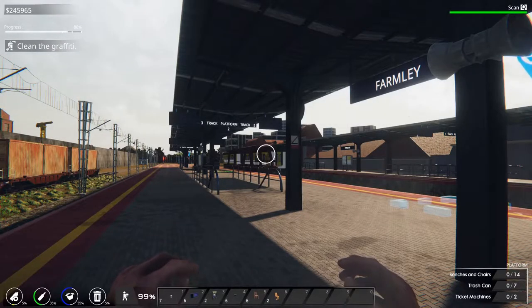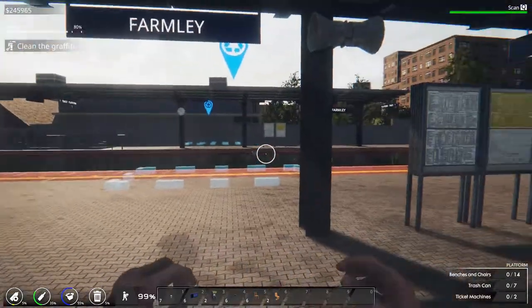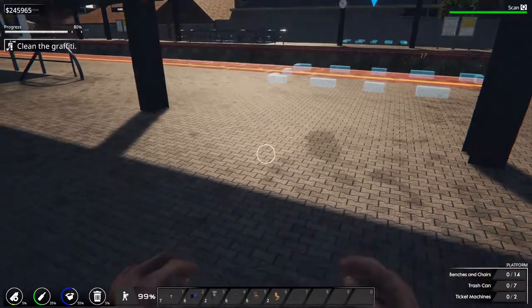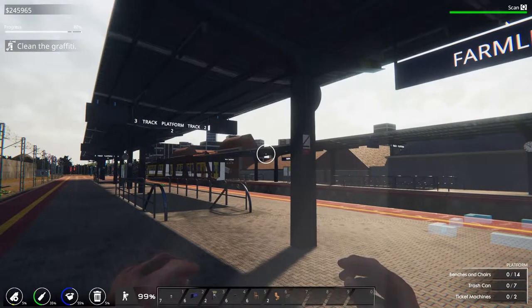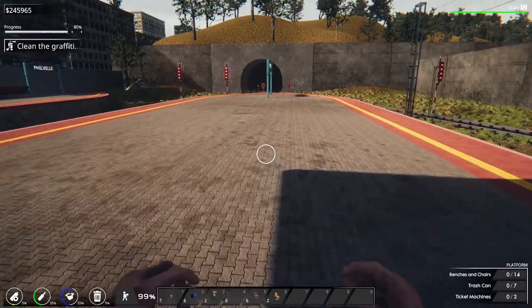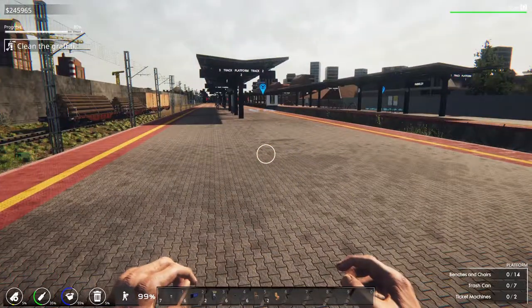Hello, Sim the World here. We are back with train station renovation. We are going to be finishing up Farmlay today. Maybe this is the train that runs through our farming simulator series — that means I can drive the train, right? If you guys haven't caught that series, it's been a lot of fun. Go check that out after this video, but today we've got some decorating to do.